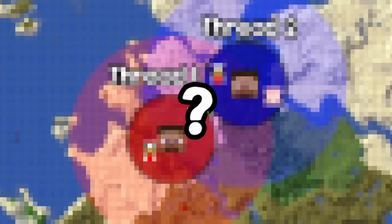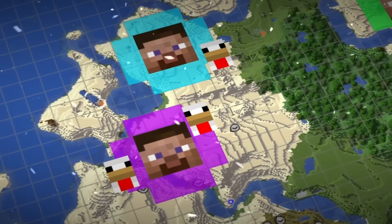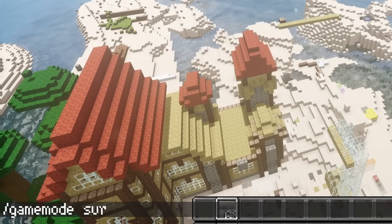To get there, I need to also optimize the server, and I found the trick to easily split it into as many threads as needed. You will quickly see that writing a server is very similar to writing an OS, so today we'll also dive into how an optimized server for a Minecraft-like game looks like, and I'll also be adding some missing features to it.